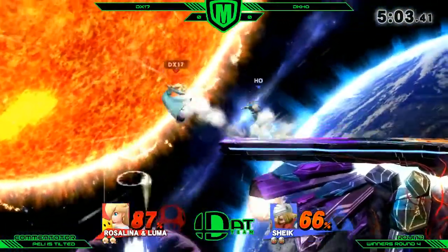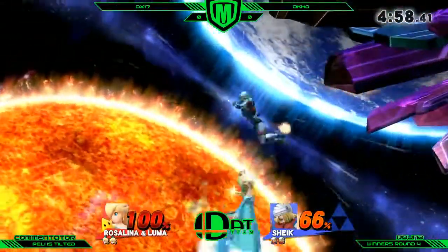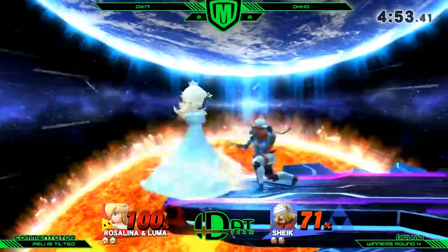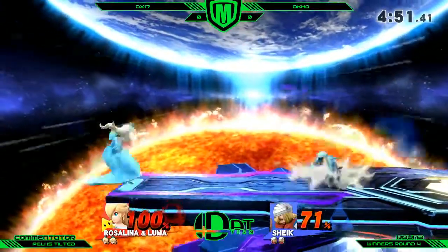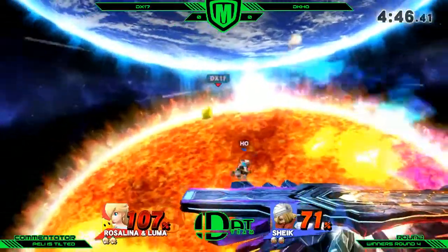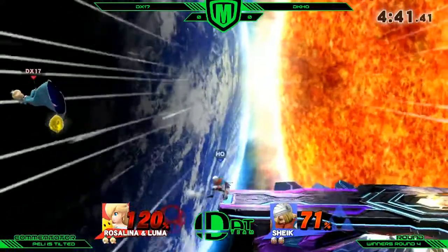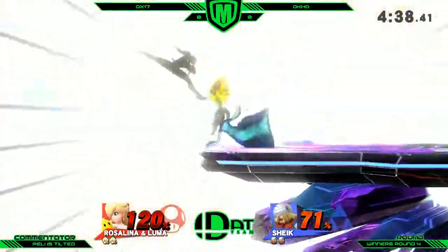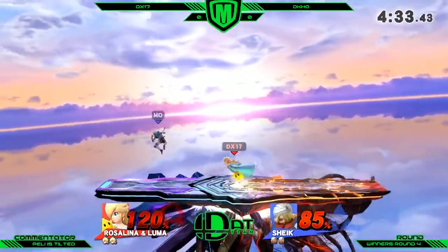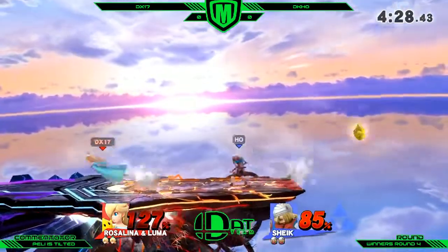He didn't quite work it out in time. Rosa doesn't have a different ledge getup, but because it's so slow it can trick you. That was actually a very ballsy up-smash — he hit his shield twice and did quite a lot of pressure up there. DX is going to die that backfield correctly — he's still got his Luma. Jackie's probably going to get rid of the Luma here. Yep, it's gone.